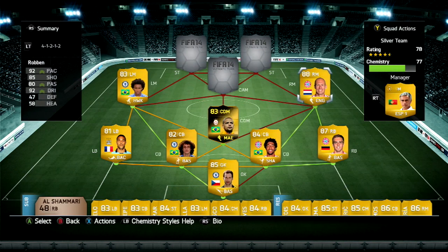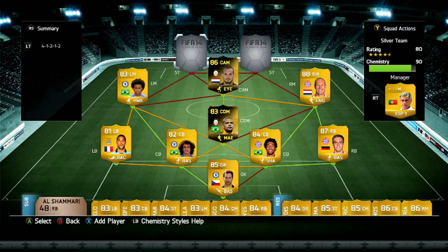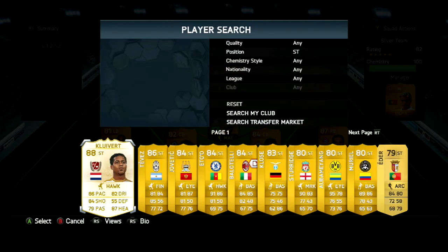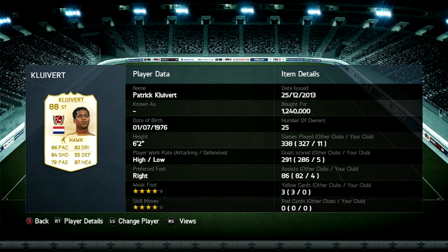Really really good right mid to be honest. Then our center attacking mid is second inform Schneider — got him for 95,000 coins. 74 pace, but what I really like is the five weak foot, 90 passing, 86 shooting, 86 dribble. I think he's one of the best players on this team. He makes that Galatasaray chemistry with Felipe Melo. Up top, my two strikers — Van Persie from the left, getting BPL chemistry from Willian and Dutch chemistry from Schneider. Incredible player.